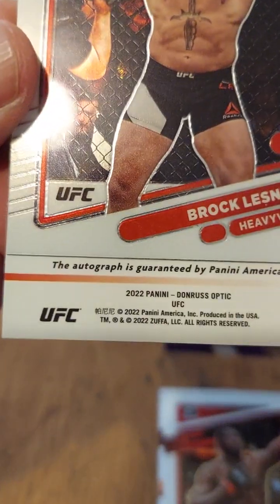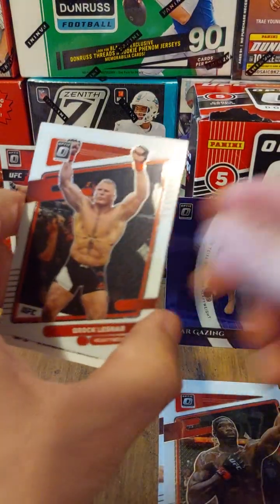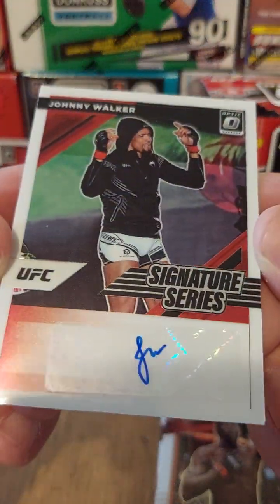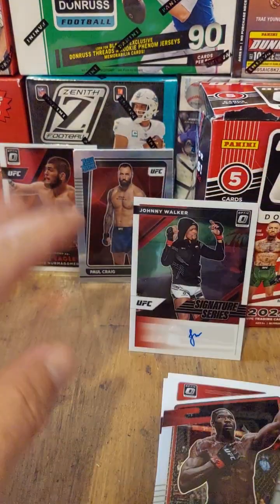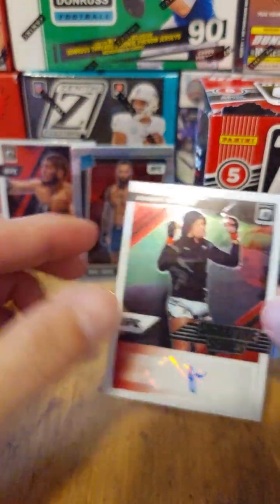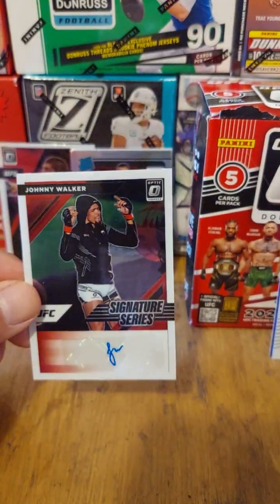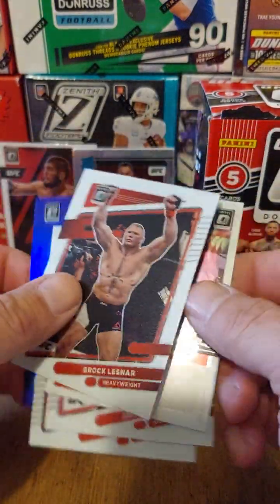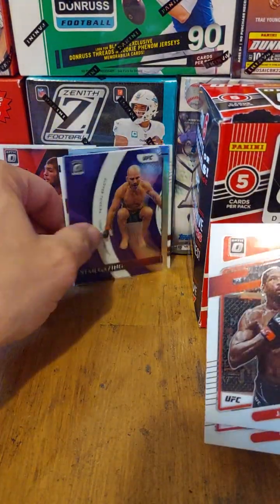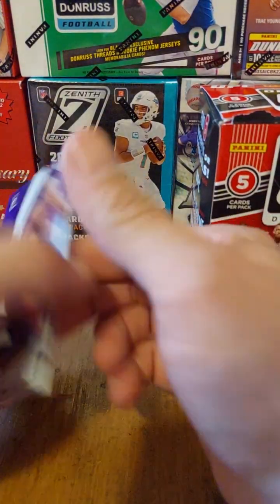This last card could really do it — I don't want to reveal the name yet. Oh, it's an autograph! Look at that — autograph guaranteed. Let's rip the bandage off. Ready? Nice purple, flip it around — three, two, one — nice! Johnny Walker autograph! That is sweet. I don't think we've ever pulled an autograph from UFC — we might have pulled a relic, a piece of the mat, but this is great. Pack two, you're gonna have to tap out — Johnny Walker is the winner. Value-wise this card alone is probably three to five dollars, plus we got Brock Lesnar and a purple, so pack three wins with three goodies.